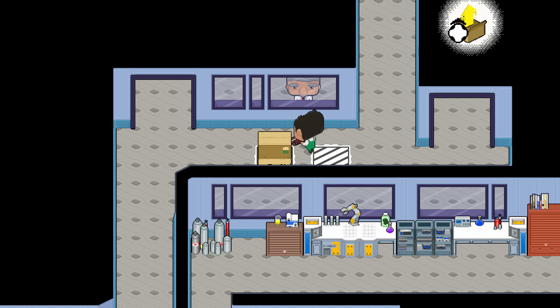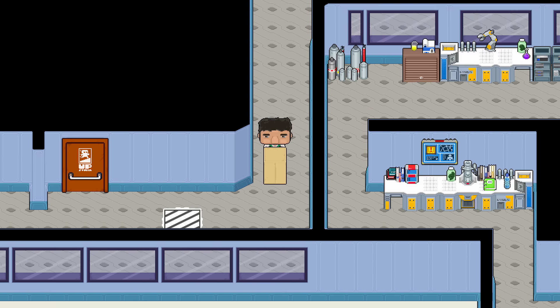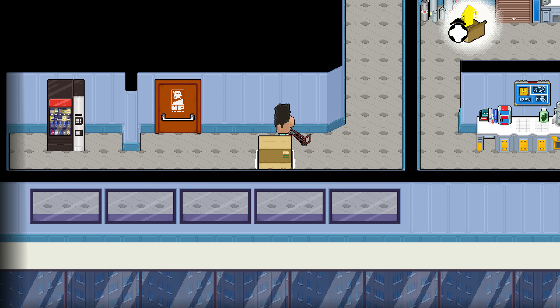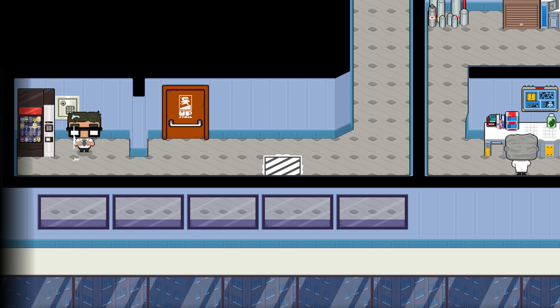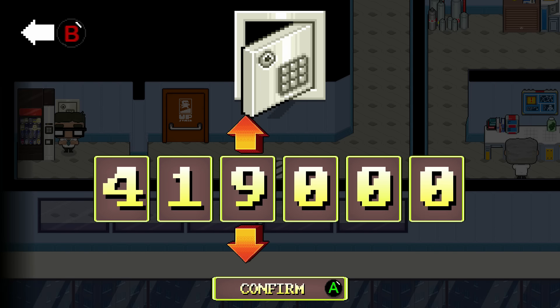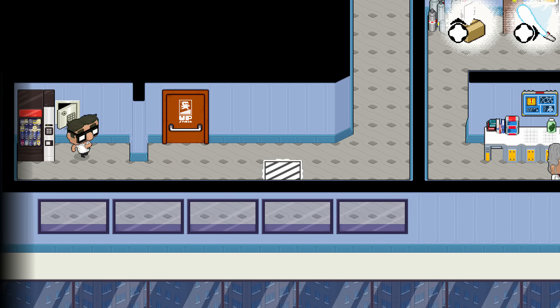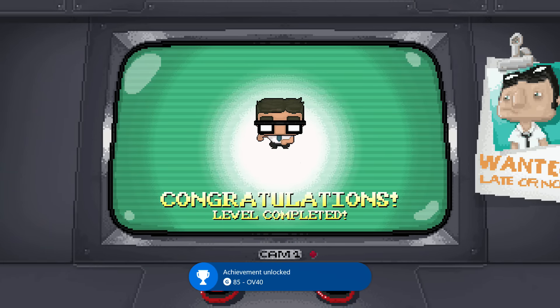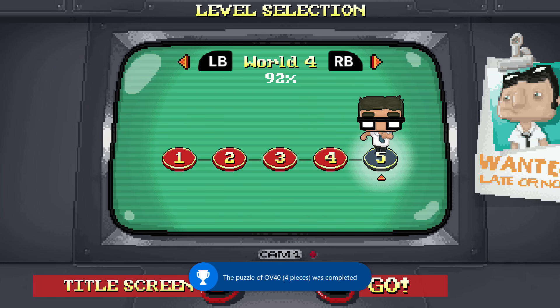Wait for our final transport to the end of the level. But before we jump into the end of the level, let's get the final safe — this gets us the final achievement for completing all the puzzle pieces. We just need to complete the game to get the 1000. Thank you for watching, don't forget to hit the subscribe button, and I will see you back on the final level.